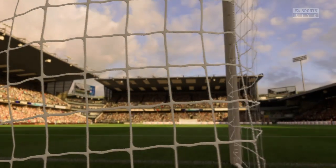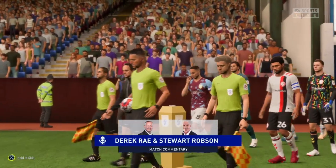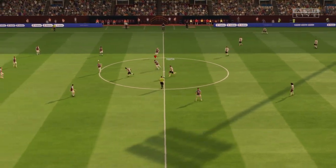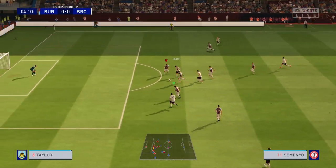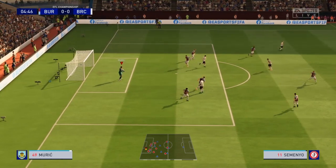Here we are at Turf Moor. We need to get back to winning ways with Burnley on this lovely looking evening. Martin finds Scott, finds Semenyo — good save, early save from the keeper.